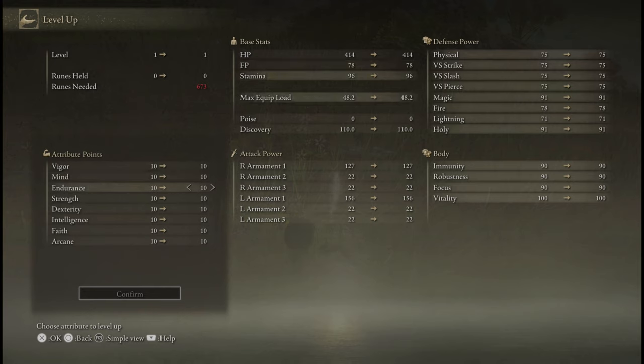Endurance gives you stamina, which you need for attacking, dodging, blocking — basically anything in combat. It also gives you more equip load, which allows you to equip heavier weapons and armor without being penalized with a worse dodge roll. It also gives you resistance to frostbite and bleed.